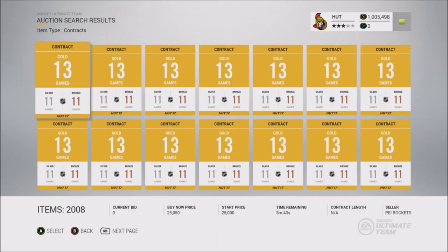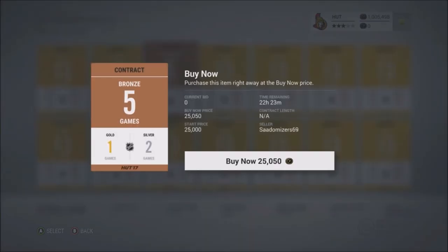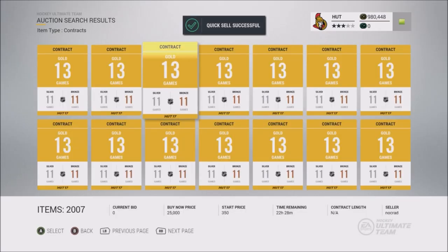Just some low-end cards, nothing to be too excited about. For this episode, we're going to be talking about NHL 18 and what's in store for a series like this in the future. In the meantime, I'll be showing you guys all the different contracts that I buy, and you probably know if you're a winner if you got an increase of 25,000 coins over the past few days.